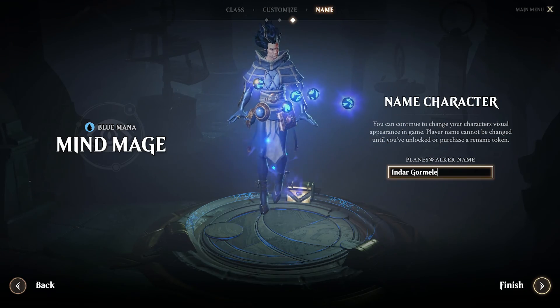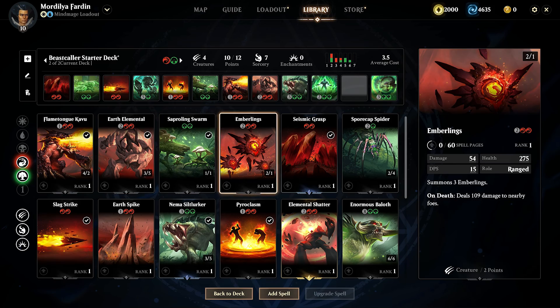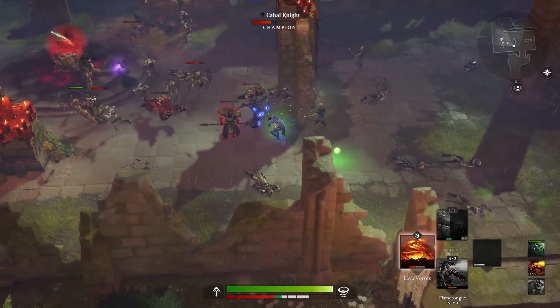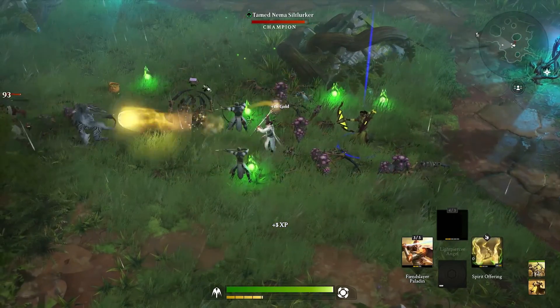So you might have selected the blue-aligned mind mage class, but you might find yourself not playing any blue spells at all — instead opting for a red-green deck and still be highly effective in the game. Certain colors naturally complement each other, like white's healing powers and black's life-draining abilities.